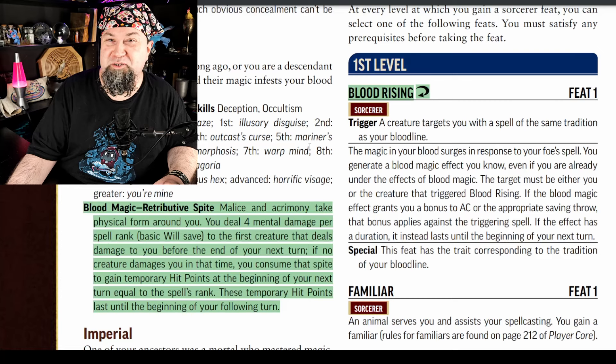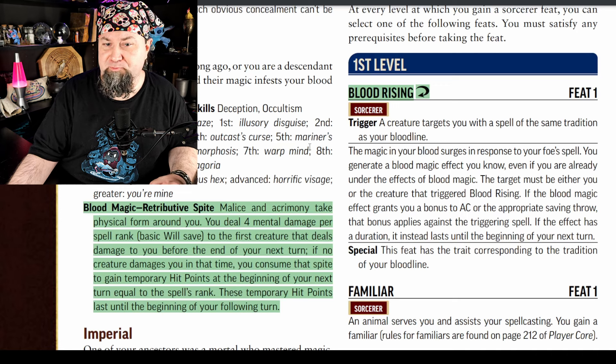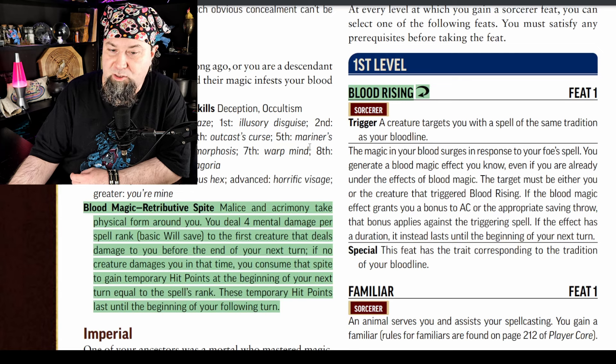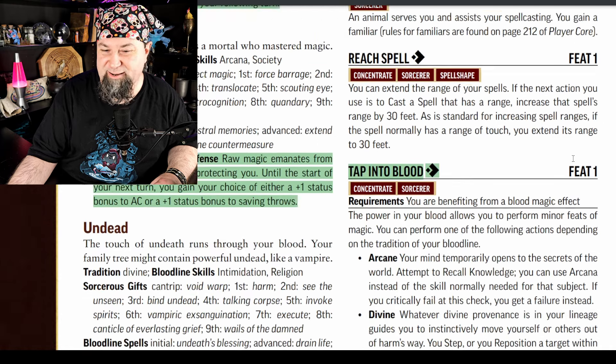Now we begin the Sorcerous Feats — there are so many. The really high level ones haven't had anything added to them as far as I could tell. First level feat: Blood Rising. It's a reaction. Trigger: a creature targets you with a spell of the same tradition as your bloodline. The magic in your blood surges in response — you generate a blood magic effect you know, even if you're already under one. The target must be either you or the creature that triggered Blood Rising. If the blood magic effect grants a bonus to AC or the appropriate saving throw, that bonus applies against the triggering spell.